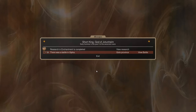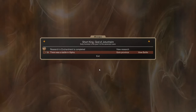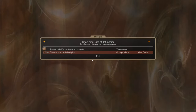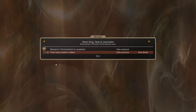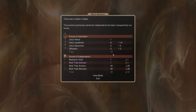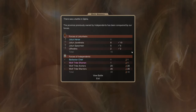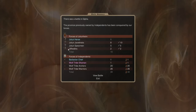It is the start of turn three, the beginning of summer in year zero of the Ascension Wars, and we've had our first battle. The way battles work is you plan your movements for the first five turns of what is effectively a large real-time strategy battle, then the AI runs the rest. Here's the overview: we took zero losses and killed every single one of the independent troops in this province.